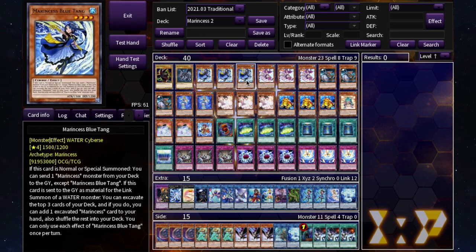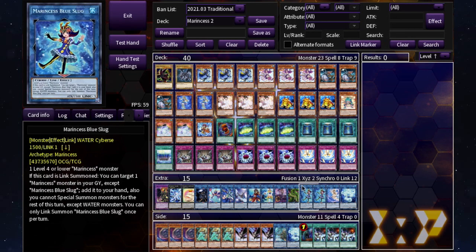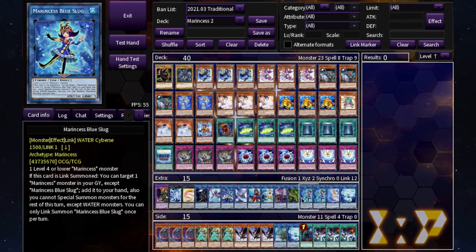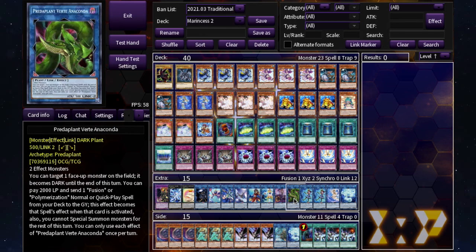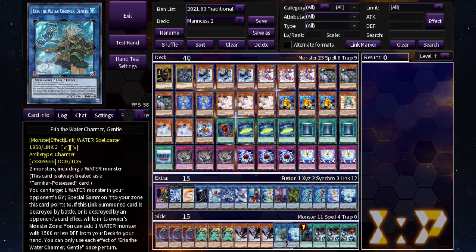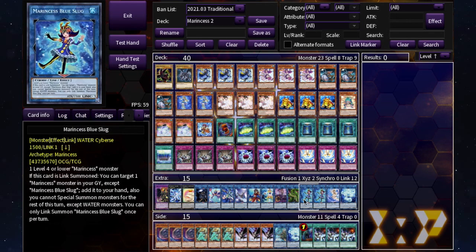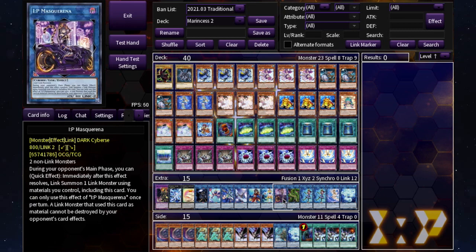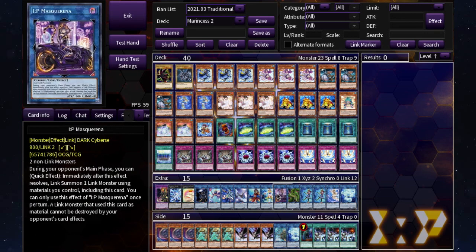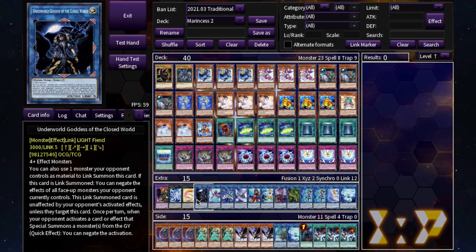The Blue Slug combo: summon Pascalus, special summon Blue Tang, Blue Tang sends Seahorse to the graveyard, use them to make Blue Slug, add Seahorse to your hand, then special summon Seahorse — so it kind of searches it without sending it first. We're running one Verte Anaconda for the Red-Eyes Fusion package. One IP Masquerena is mainly to go into Underworld Goddess for removal when there's no other way — I rarely use them but they're there if needed.